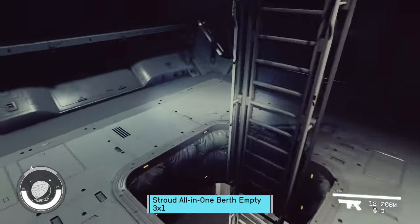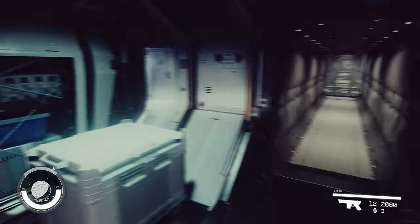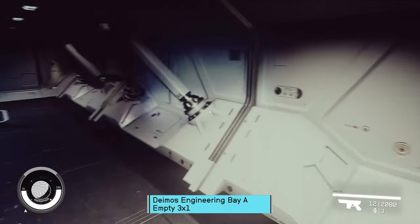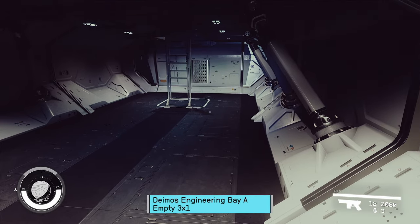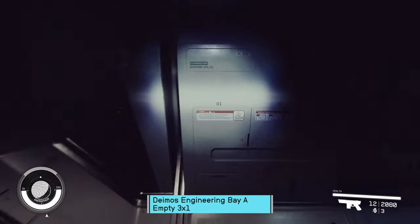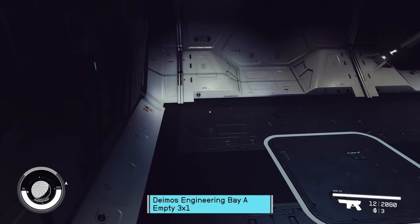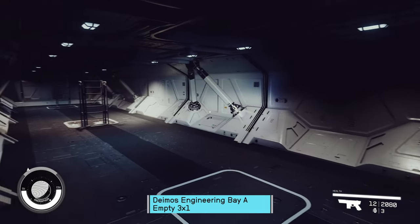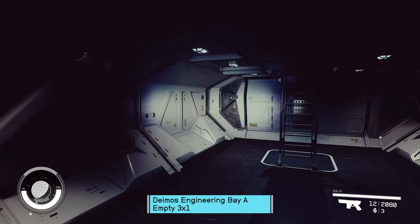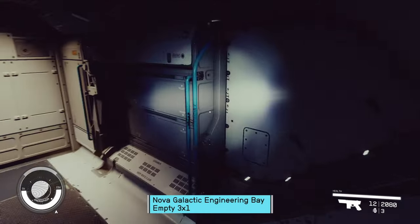We are now done with the all-in-ones and we're gonna head to the five different engineering bays. We're gonna start here with Deimos — this is the A. Deimos has A and B; this one's A. Unfortunately, I don't remember which was the more mechanical and which was the more computerized. Pretty standard fare — it's basically a hallway. Once we get to the B, I'll show you why, because the B is my favorite.